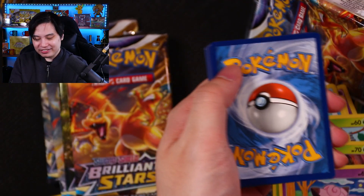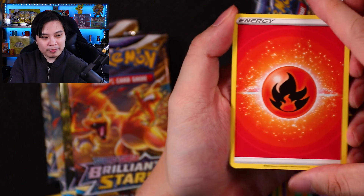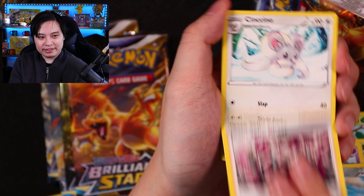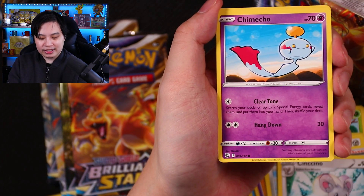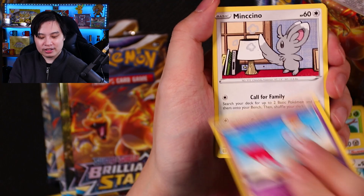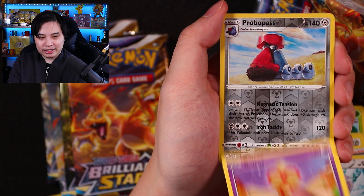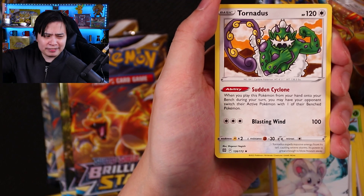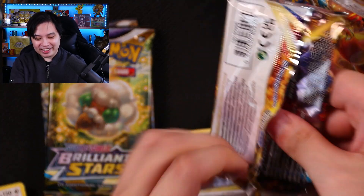Come on, Pokémon — don't do me dirty. We got a nice Fire Energy, Probopass, Team Yell's Cheer, Chinchino, Gulert, Chim Chow, Minchino, Chim Char, a Bowtoy, Probopass Reverse Uncommon. And a Tornadus just showing off his guns — like me, if I was wearing a t-shirt it'd be very apparent about the guns that I own.